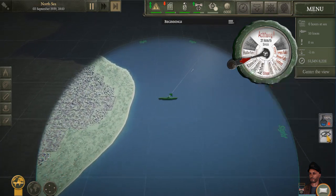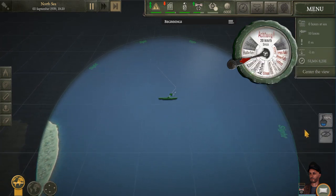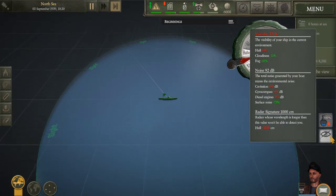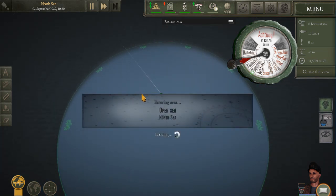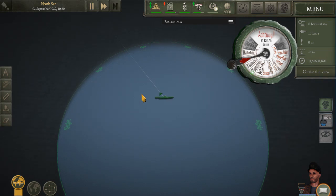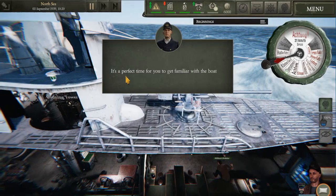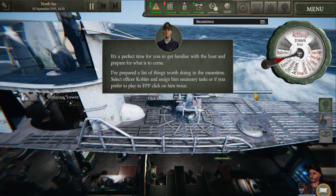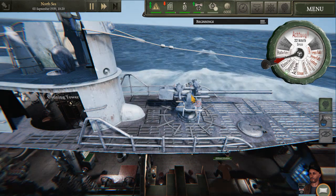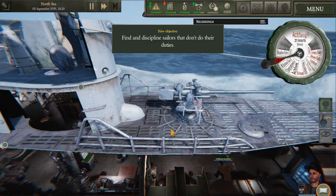I've got some indications here - buoyancy, visibility, noise, radar signature. Now we can turn to the open sea. Perfect time to get familiar with the boat. Okay, some jobs for us to do - find and discipline sailors that don't do their duties.